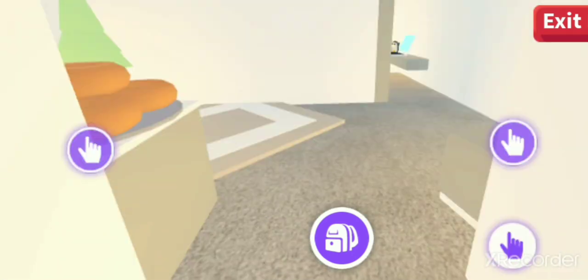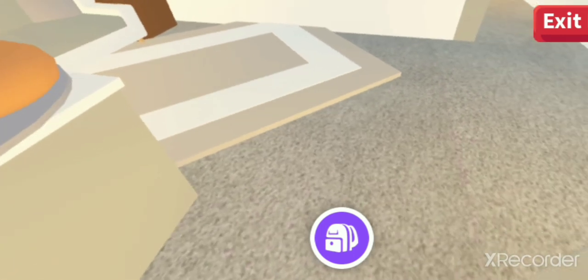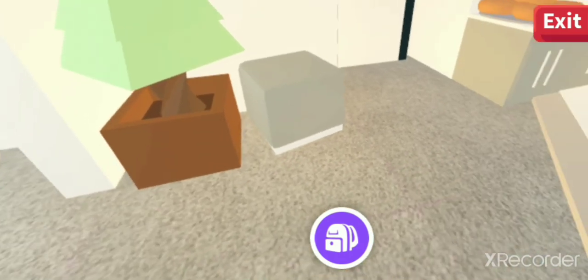We're gonna start from the house. First of all, when you enter you can see this Stacky team setup. If you wanna make the same house as this, I will leave the link in the description to that video. And when you enter, you see a sitting area over here.